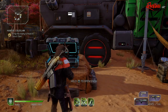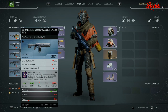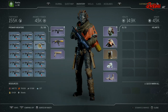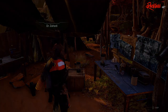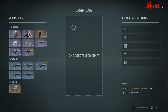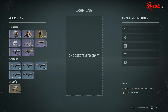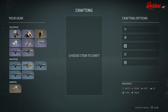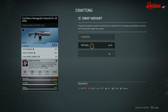This is the fastest way to get the Earthborn Renegades multiple times with one character. But there's more — once you have multiple Earthborn Renegades, you want to bring them to Dr. Zahidi. Then select 'I need to upgrade my gear,' choose the Earthborn Renegade that you want to upgrade, go to the swap variant, and change the variant of the assault rifle to tactical. As of this video, the tactical version of assault rifles are undoubtedly the strongest in the game.